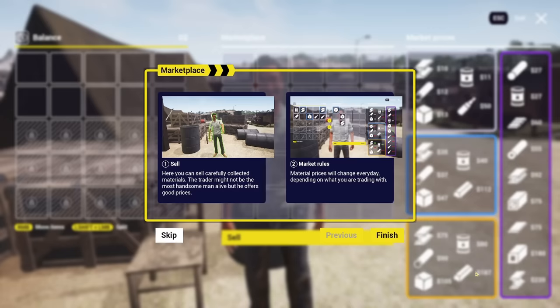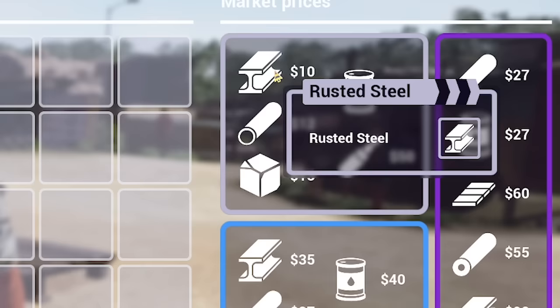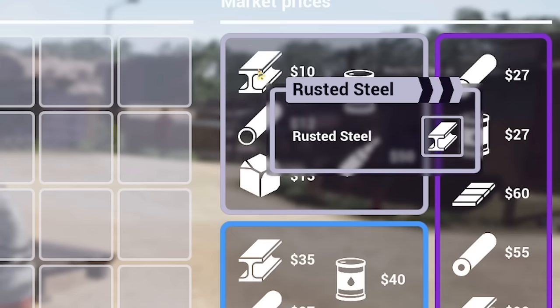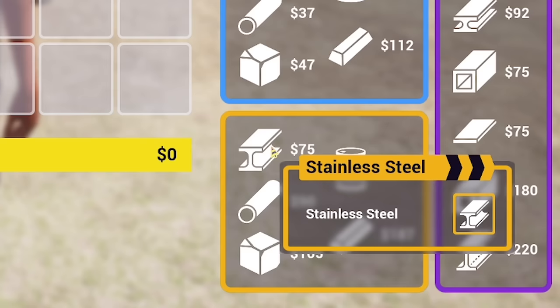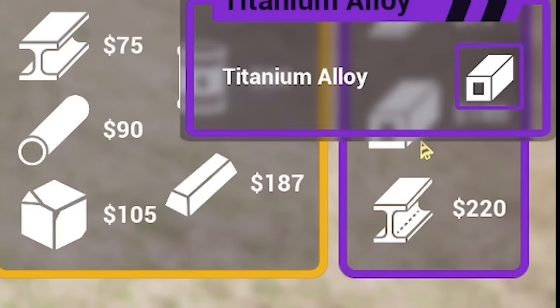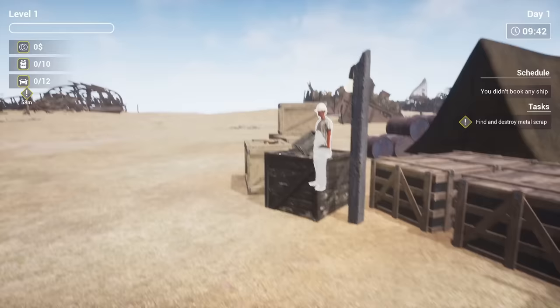This is the marketplace. You can see these are all the things we want to collect, split up by rarity. We've got steel, copper, cast iron. The better quality it is, the higher the price — the steel here is rusted steel, but if we can get normal steel it's worth like triple. If we can get stainless steel, even better. And if we can get hardened steel or acid resistant steel, we've got the good stuff and we can make some money.